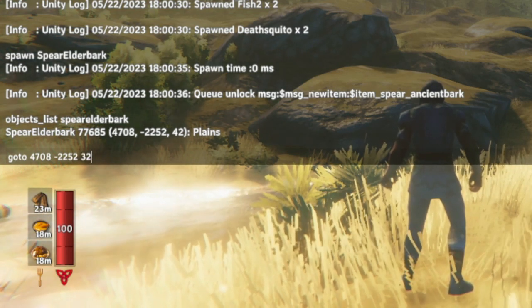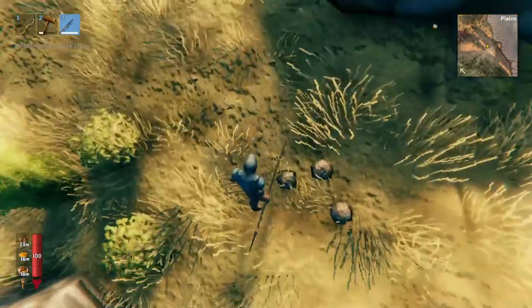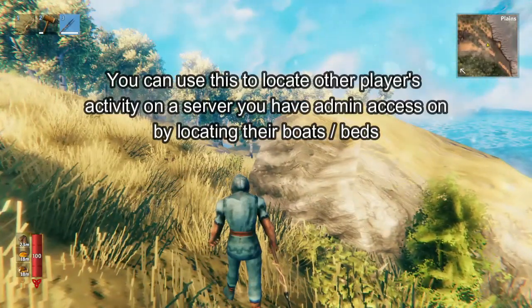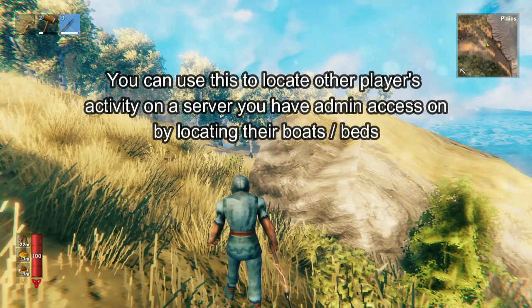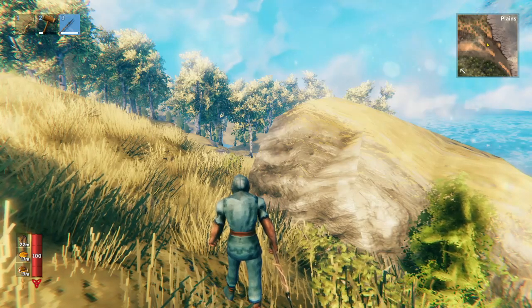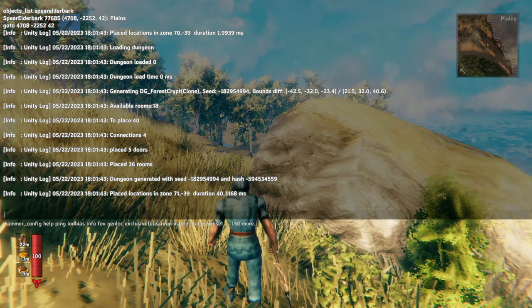It's up on a hill, so the height coordinate is 42. Boom, look at that — we spawned right on top of it and we have our elderbark spear in our inventory. This is very powerful because it can be used to identify any spawned game object in your entire Valheim world. If the item doesn't show up here and you've typed it correctly, that means it no longer exists.